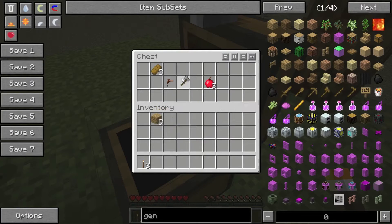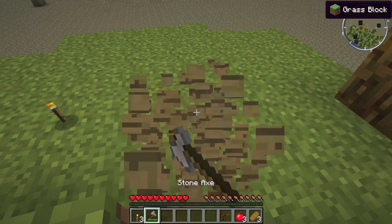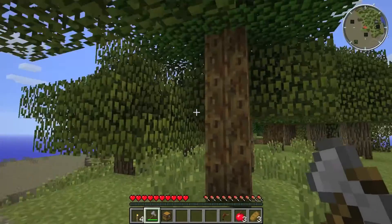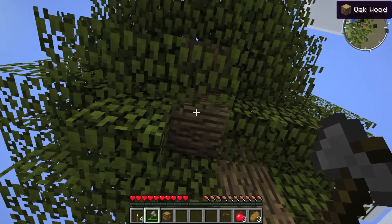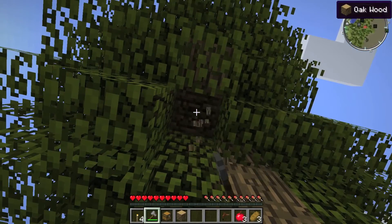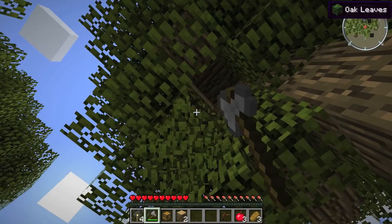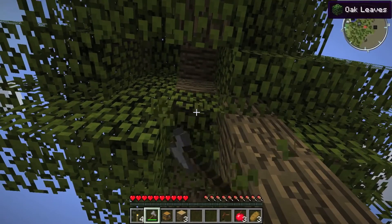Let's see what's in the chest — got some wood, got an axe, some apples. How do you like them apples! Let's just chop this guy up. I think I can use the tree tap — that's what it's called — for getting rubber, I think.